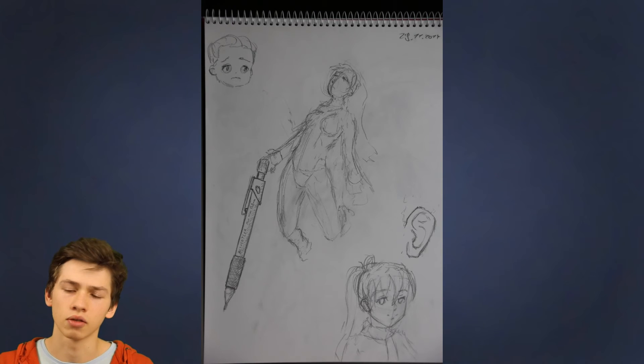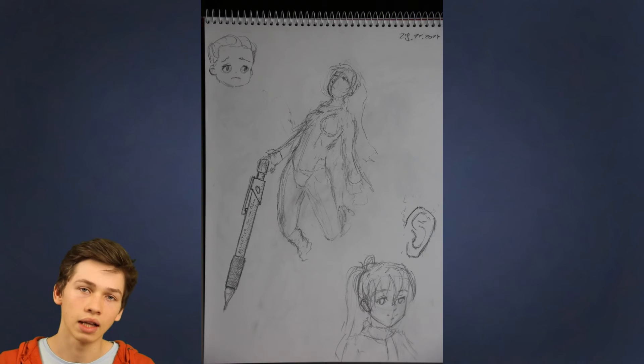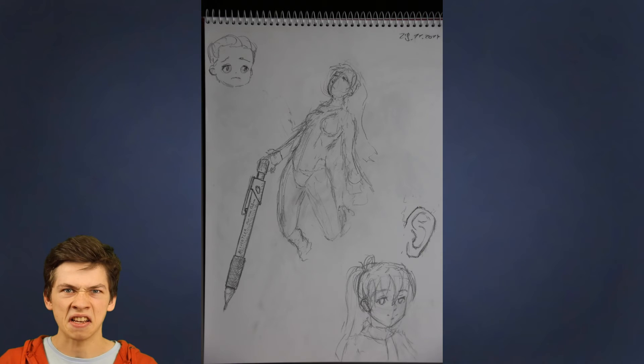Next page — wow, this is pretty random. I start with a sketch in the middle, just experimenting around with poses. Then I took a closer look at ears. And the last thing is pretty random as well — it's this mechanical pencil, right here. We just drew this for fun. I don't know why, don't ask.